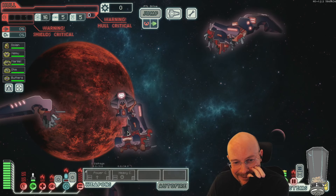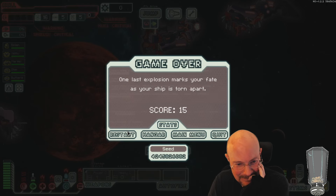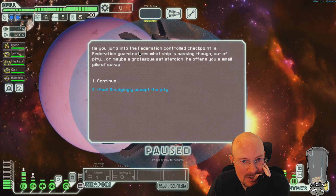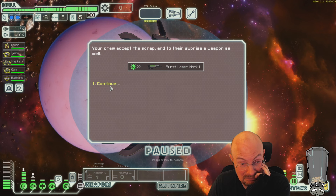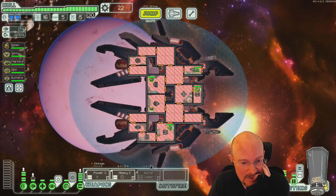I like how your debris are so shooty and spinny — they go really fast. Alright, as you jump to the Federation control checkpoint, a Federation guard notices what ship is passing through. Out of pity, or maybe a grotesque satisfaction, it offers you a small pile of scrap. Accept the pity. And a weapon? Why did he just give us a free weapon?